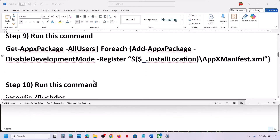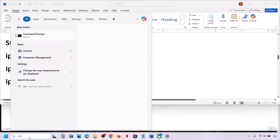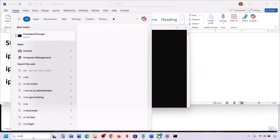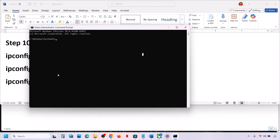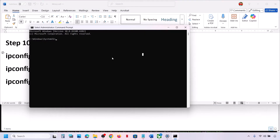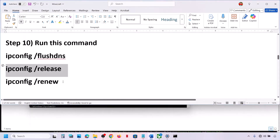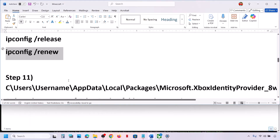If that does not work, run the CMD commands provided in the video description. Type 'cmd' in the Windows search box, right-click Command Prompt, and click Run as Administrator — make sure you open it as administrator. Paste the first command and hit Enter, then the second, then the third. Once done, check.